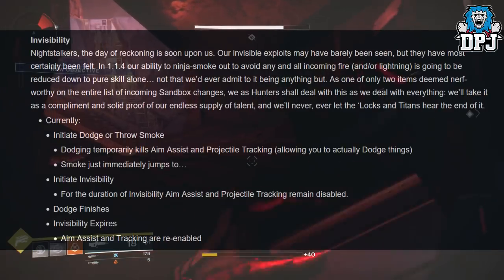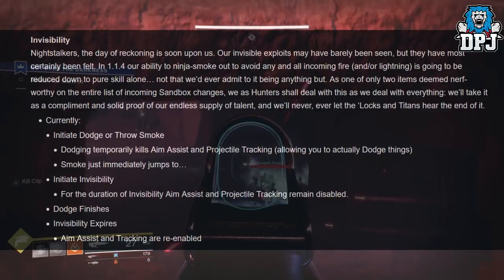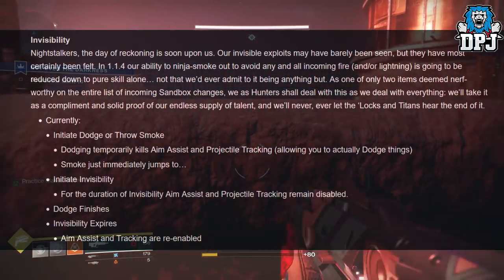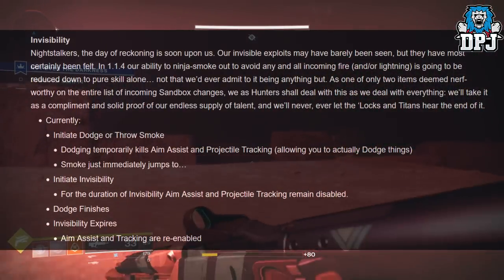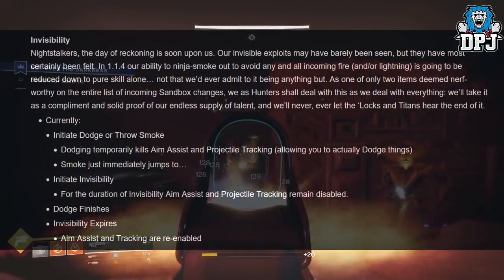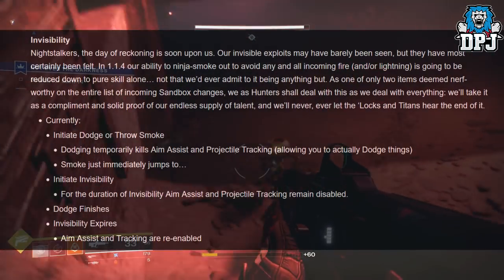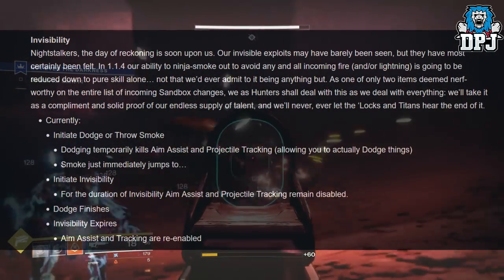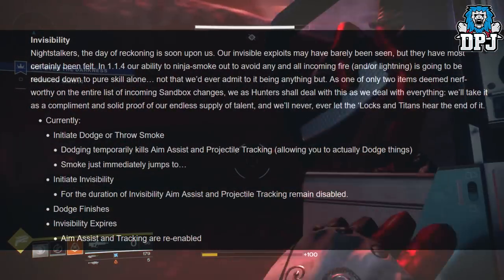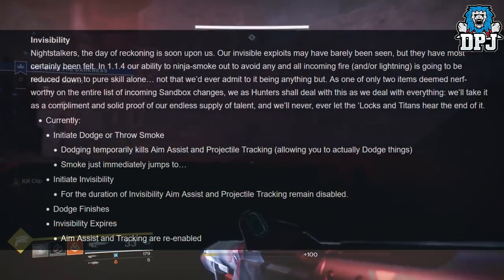Nightstalkers — the day of reckoning is soon upon us. Our invisible exploits may have barely been seen but they have most certainly been felt. In 1.1.4 our ability to ninja-smoke out to avoid all incoming fire is going to be reduced down to pure skill alone — not that we'd ever admit to it being anything but. As one of only two items deemed nerf-worthy on the entire list of incoming sandbox changes, hunters shall deal with this as they deal with everything: take it as a compliment.